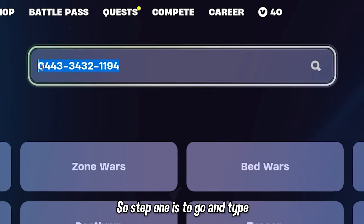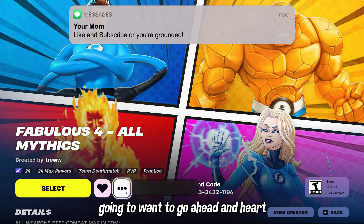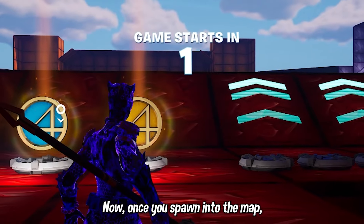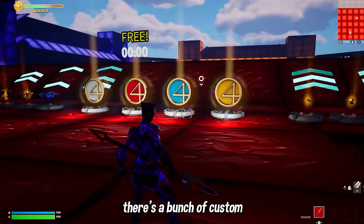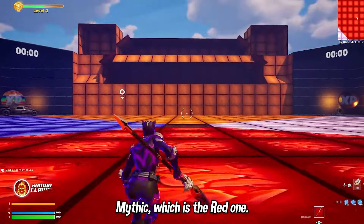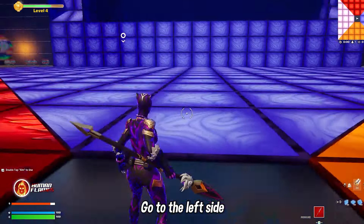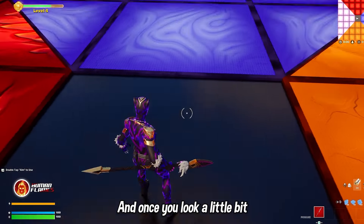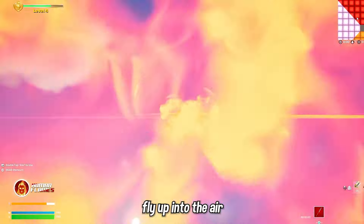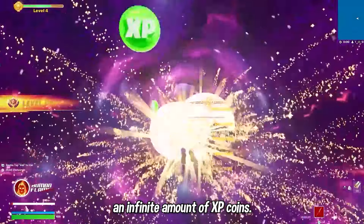Go and type in the island code shown here, which will load you up to the Fantastic Four custom mythic map. Heart this map for future reference, then load in either in a private or public match. Once you spawn in, grab the Human Torch mythic, which is the red one. Head to the very center of the map in the black square, go to the left side, look straight up into the sky, and activate the Human Torch mythic. This will make you fly up into the air and teleport through a secret barrier, taking you to a place that spawns an infinite amount of XP coins.